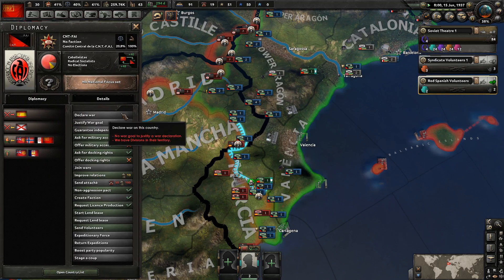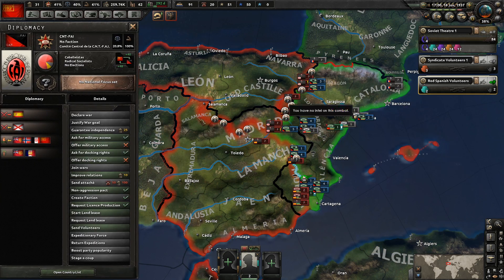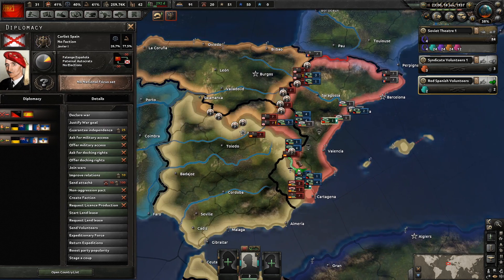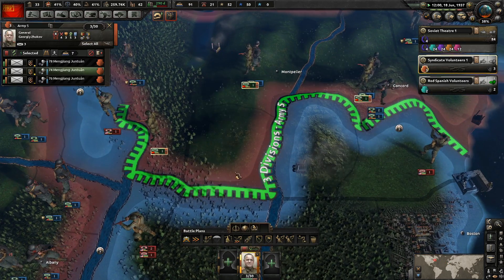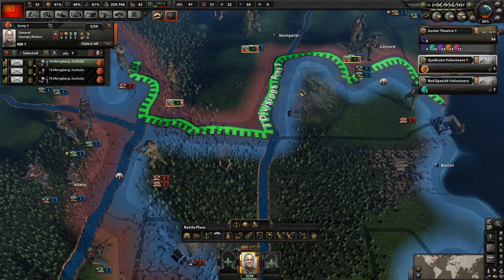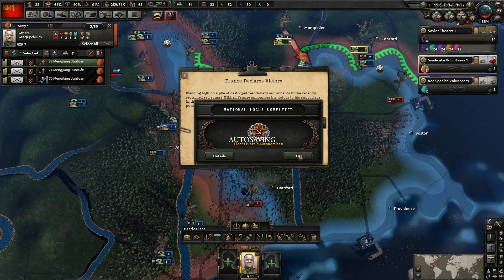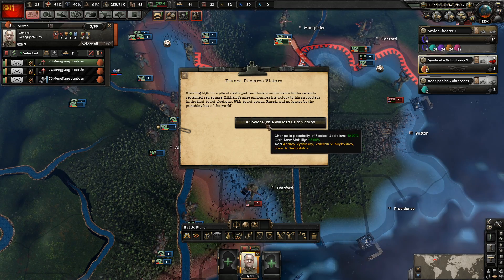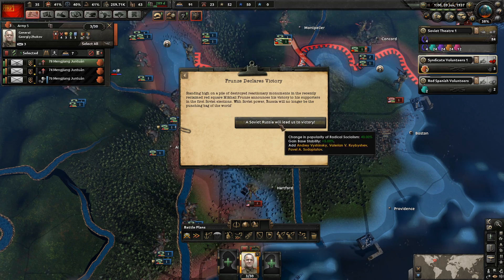CNT is already looking at a pretty good start — probably about 35 divisions, more than the other factions, getting support from all of the international. Most countries are actually backing the Carlists. The Kingdom of Spain is definitely the weaker target here. Frunze has declared victory — standing in a pile of destroyed reactionary monuments in Red Square, he announces victory to support the first Soviet elections. 40 support for radical socialism, 5 base stability — we're already at 40, so let's boost it up to 81.